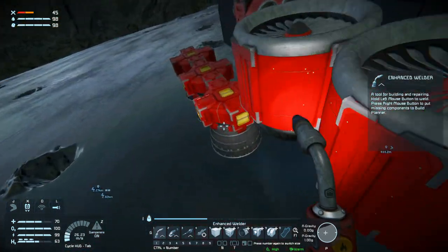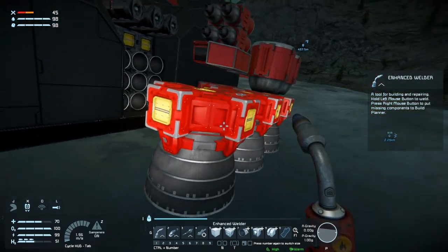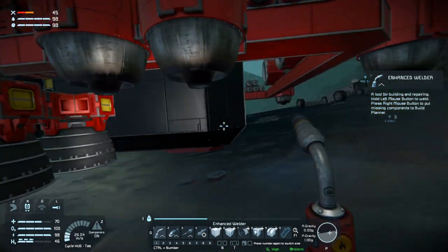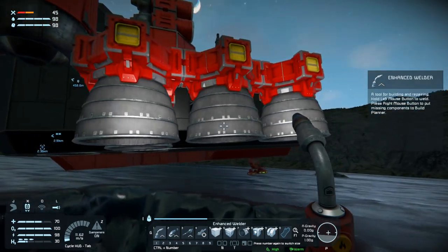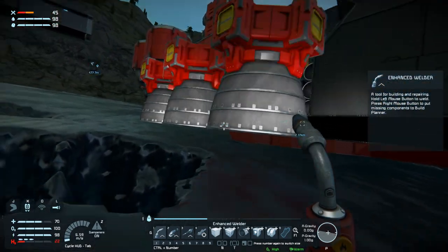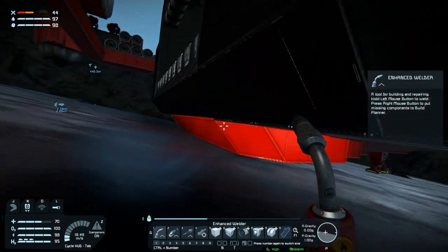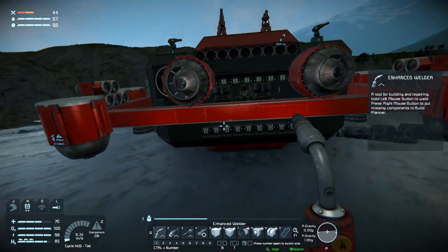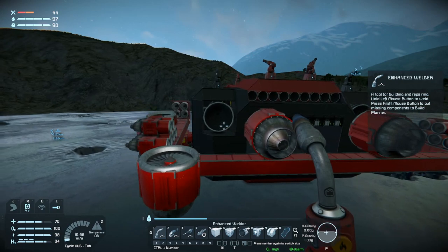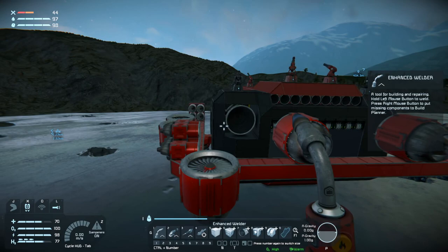Even though I have put an additional eight Atmo thrusters on this thing — eight — we have a total of twelve upward Atmo thrusters on the ship. We have four on each side and two on the bottom on each side. Twelve total. So they can't lift the ship, not even at five kilometers, because apparently we are still at one G. You can see down here.